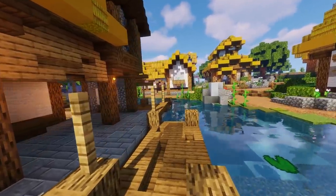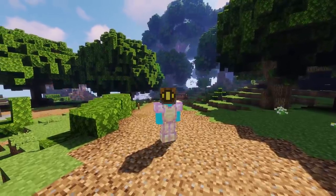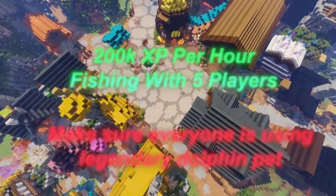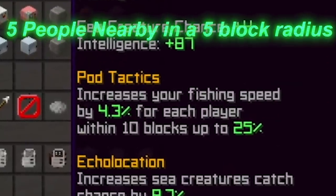Another thing you want to do is get a fishing party. If you know people who want to gain fishing XP faster, get a group of up to 5 and take turns dropping down to kill the sea creatures with the Squid Pet active. Fishing alone gets you around 160k XP per hour, but with 5 people you can get up to 200k XP per hour, as you'll have a 25% fishing speed boost.